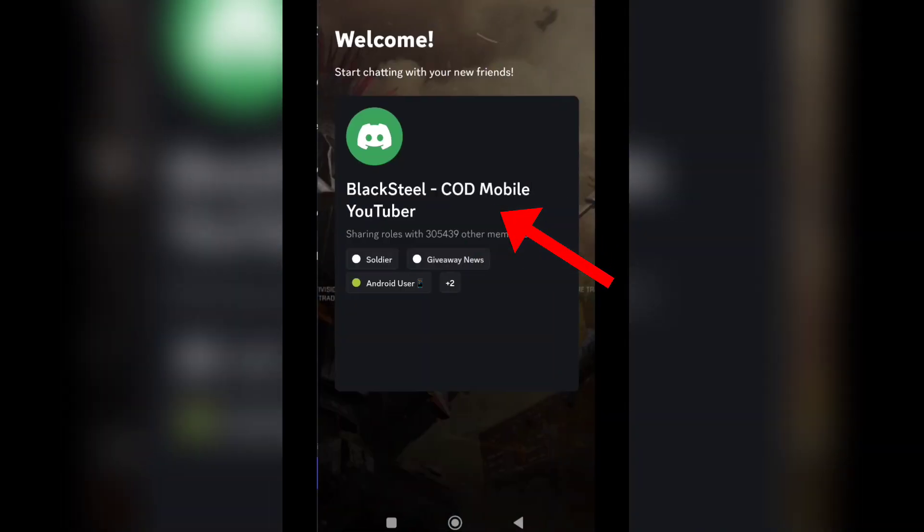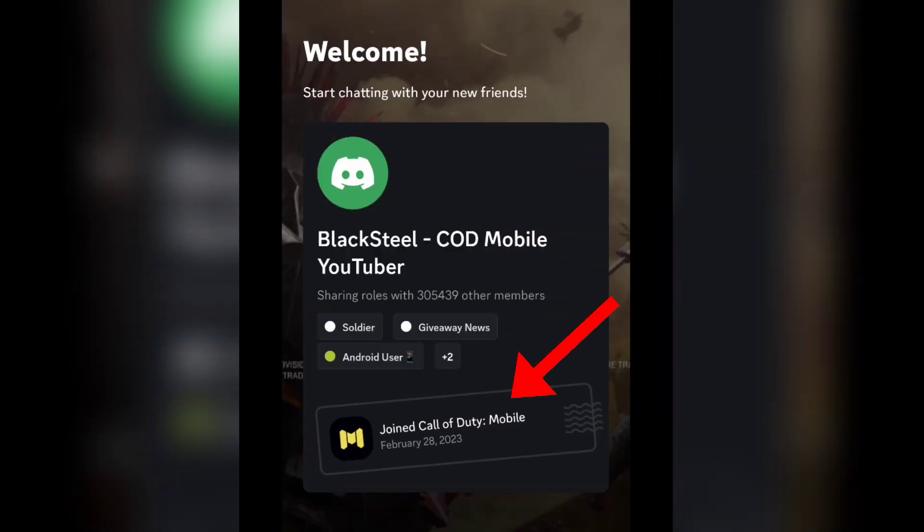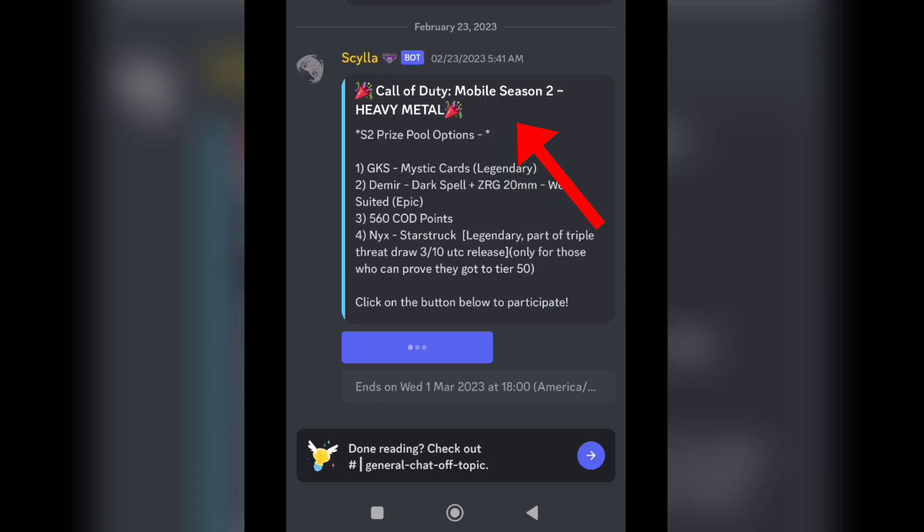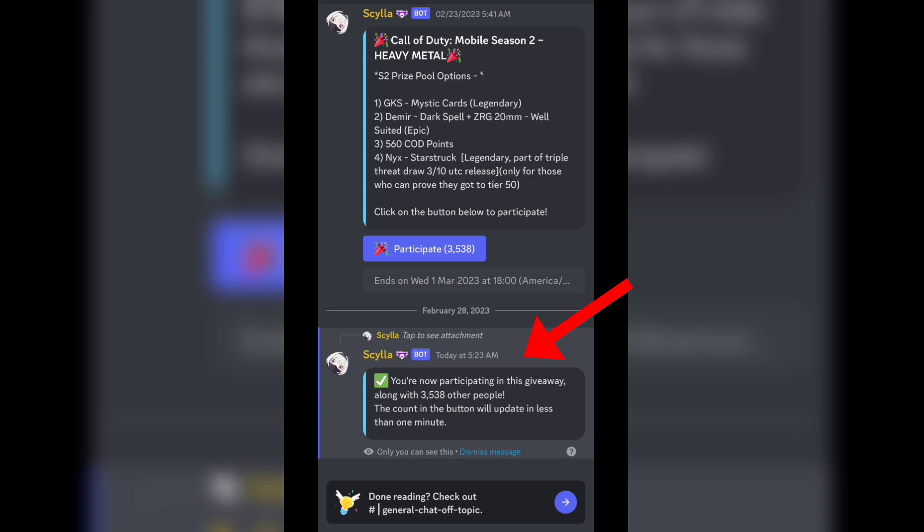It will say you have joined the Call of Duty Mobile Discord. Open the Discord and here you will see the Call of Duty Mobile Season 2 giveaway, where you can participate. You may need to verify before participating.